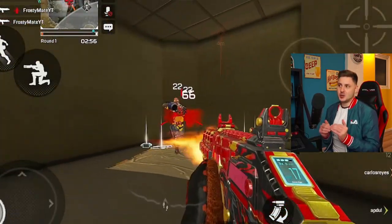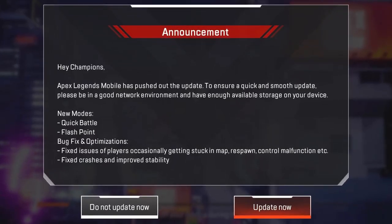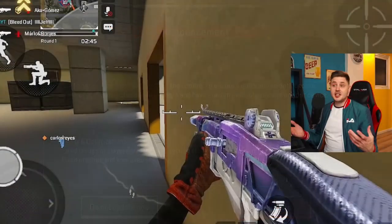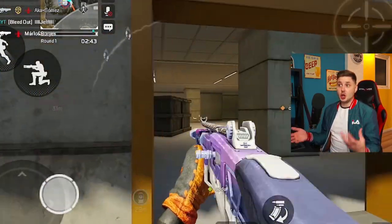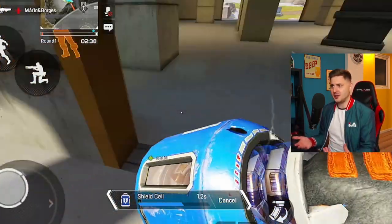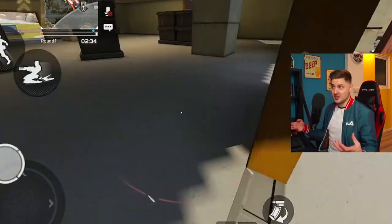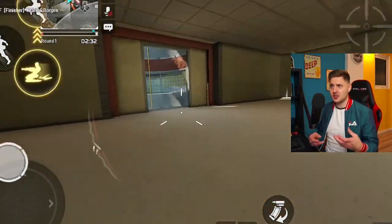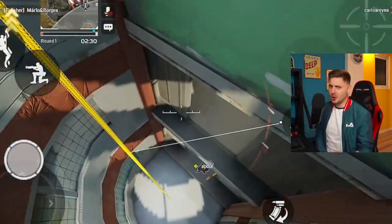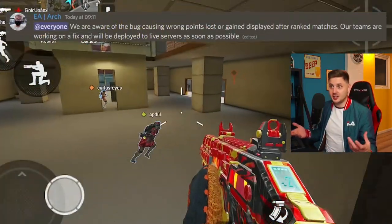Respawn shared an announcement which included an update. This update included two new game modes and some pretty big bug fixes and optimizations, like players getting stuck in the map or the dropship, and also crashes and improved stability. These updates are great because it brings us closer to the global launch, and realistically this game is pretty much ready. We've already sent a ton of feedback to developers, and it looks like most of the big fixes have already been fixed, or they're about to be fixed — such as the rank point system, which is very broken right now. However, yesterday an EA staff member mentioned that they are already on it, which is great to see.